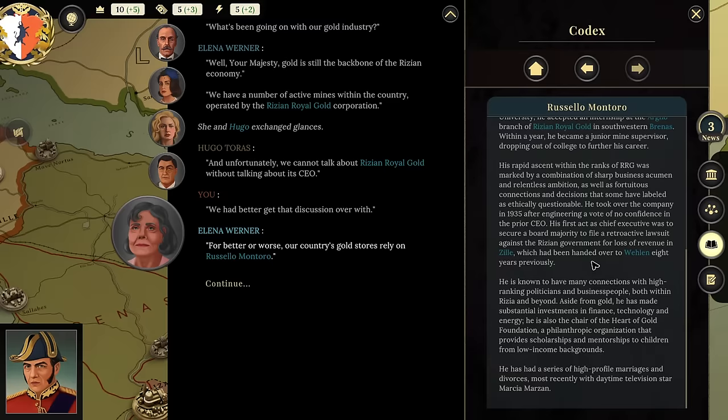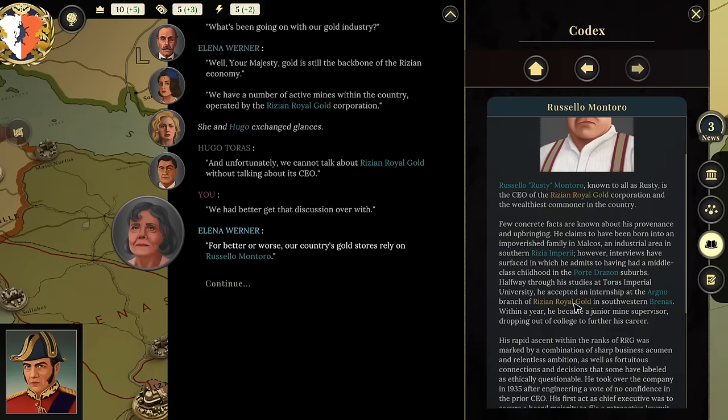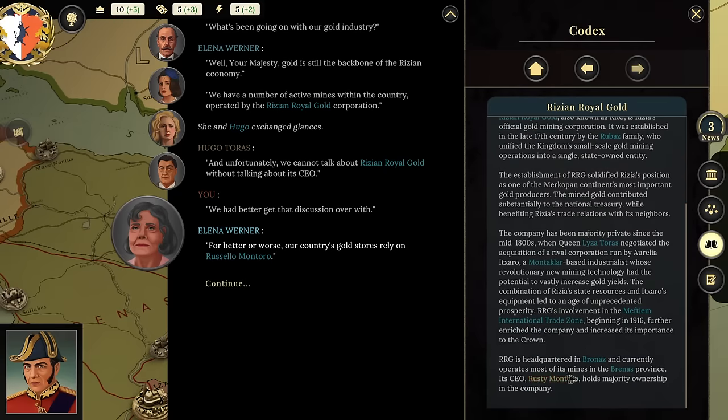He took over the company in 1935 after engineering a vote of no confidence in the prior CEO. His first act was to file a retroactive lawsuit against the Rizian government for loss of revenue in Zill. He has many connections with high-ranking politicians and business people. He also chairs the Heart of Gold Foundation, a philanthropic organization providing scholarships to children from low-income backgrounds, and has had a series of high-profile marriages and divorces.